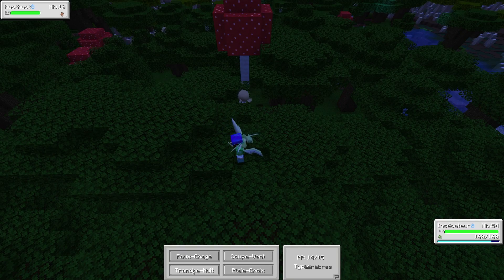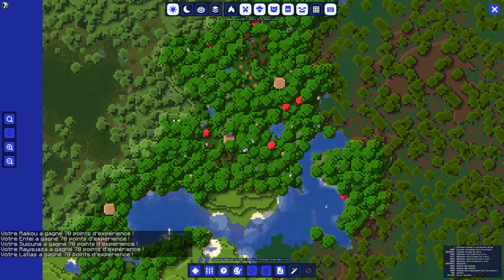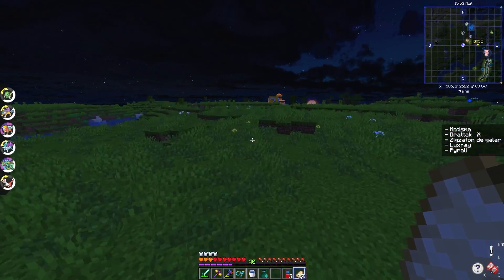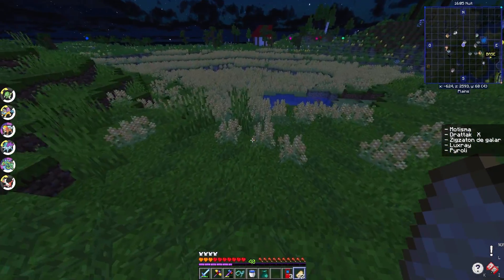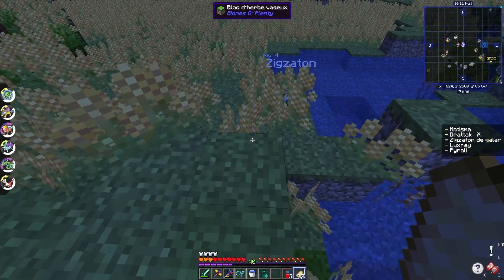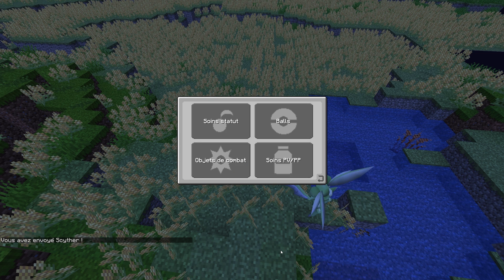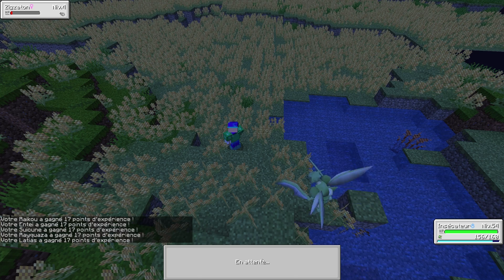Still no sign of our Motisma. Since night is almost over, let's at least add to the list by catching a Zigzaton de Galar at the base. There's one right there — I knew it would be simple. A little Zigzaton de Galar, level 4, going straight into a Hyper Ball without a fight. It's captured and sent to the PC. Bonus capture checked off.